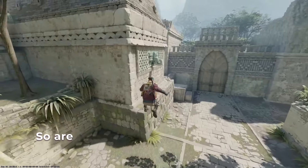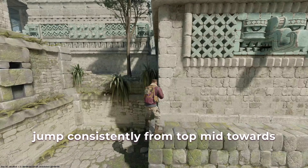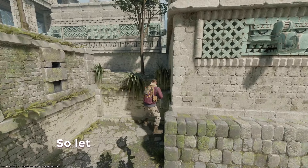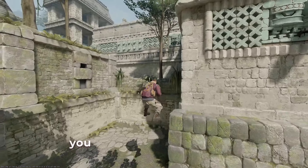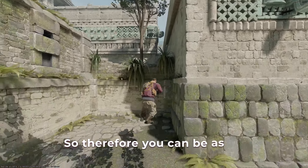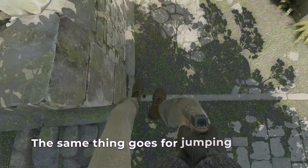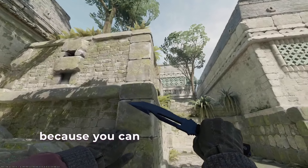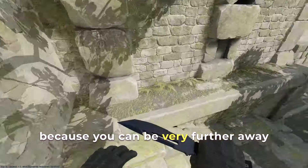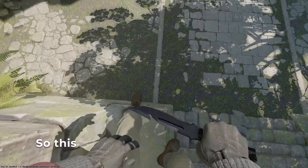Hey guys, are you having trouble making this jump consistently from top mid towards cave mid? Let me first tell you that what you see is not what you get. You can be as far away as here to land the jump perfectly. The same thing goes for jumping as well, because you can be much further away from the actual visible cues.